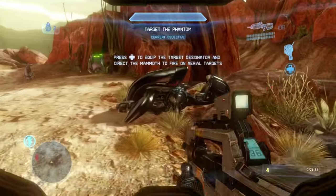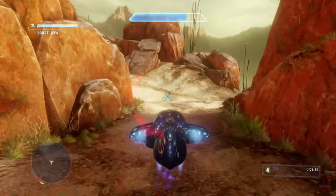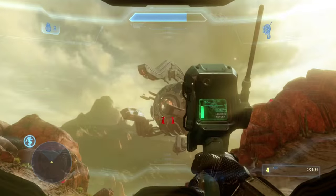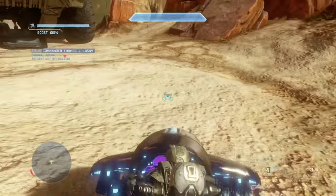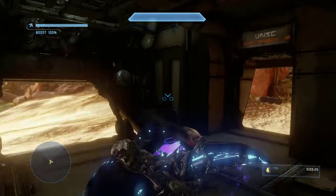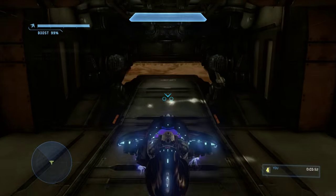Then we're just going to run back — we're not going to take the warthog, we're going to take this ghost. Hop in here, it should just be sitting there unoccupied, and just speed over here. Just totally abandon those Spartan Fours — they're fine, they got armor on. Highlight that turret with the target locator, the mammoth will take it out, and you just speed into here. The ramp will close and you'll just drive along for a while.